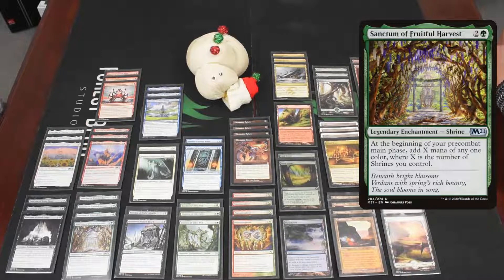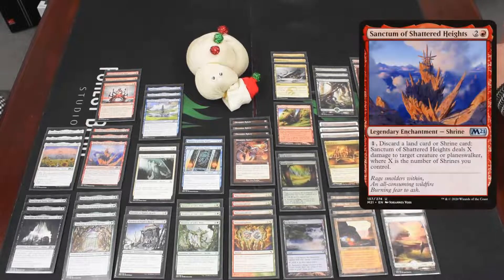In the three-drops we have four copies of Sanctum of Fruitful Harvest, the one that really makes this deck work, because it adds a whole bunch of mana based on the number of shrines you have, of any color of your choice — very helpful when you're trying to cast five different colors.